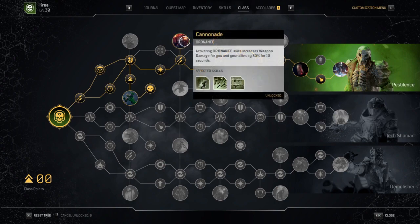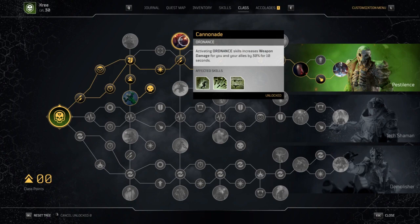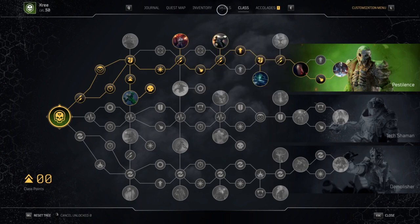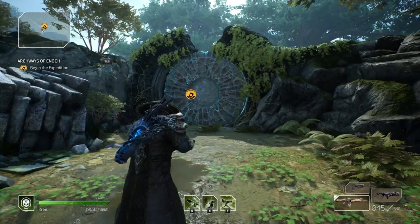We do have cannonade because we're going to be running scrap and all - we can throw that down and combine it with empowering it, so we can spam abilities and up our damage by 70 relatively quickly. That does come with a lack of cold snap which sucks, but it's okay.